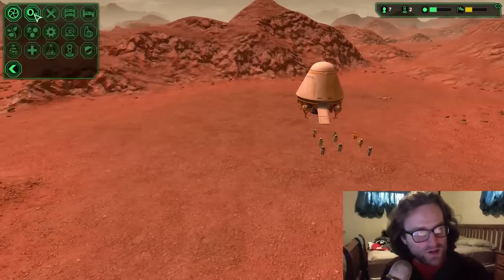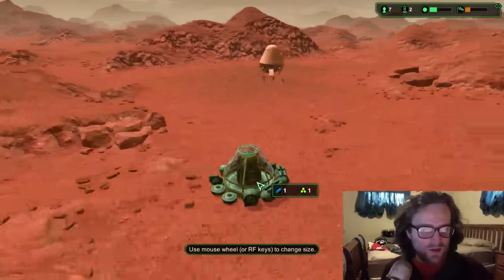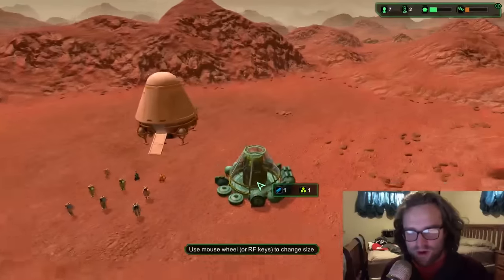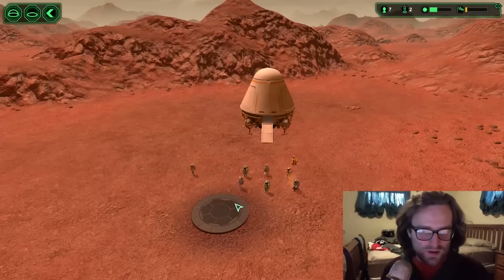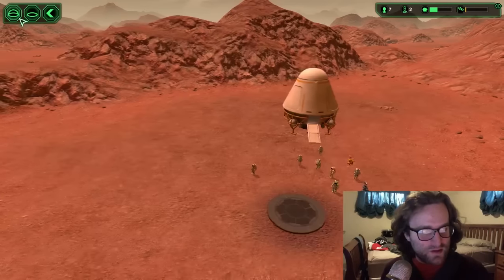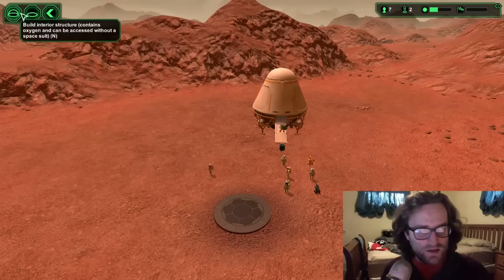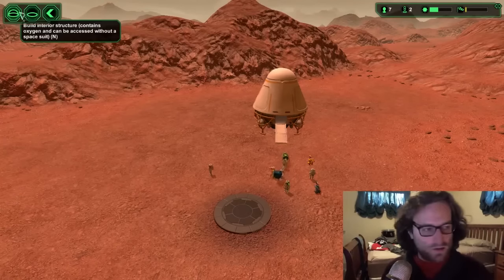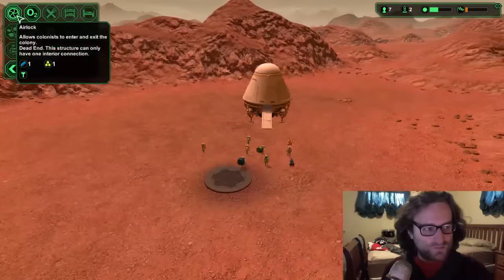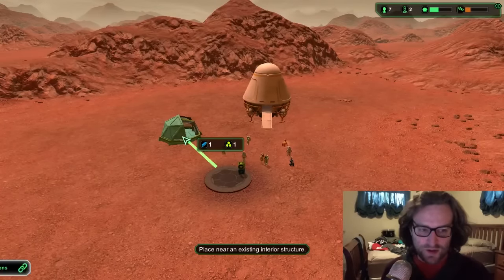So I'm going to start out. I'm going to start with my oxygen generator. Let's take a look at where I am. Alright, last time I played I kind of thought it would be cool to wedge myself in a valley, and I got stuck and I couldn't build anymore. So we're not going to do that this time. Instead I'm going to build that right there — the O2 generator right in the middle. Most important thing — you're human beings, gotta breathe.